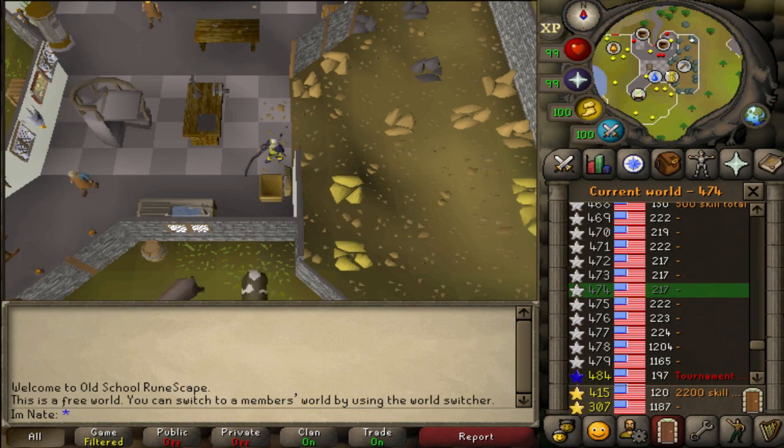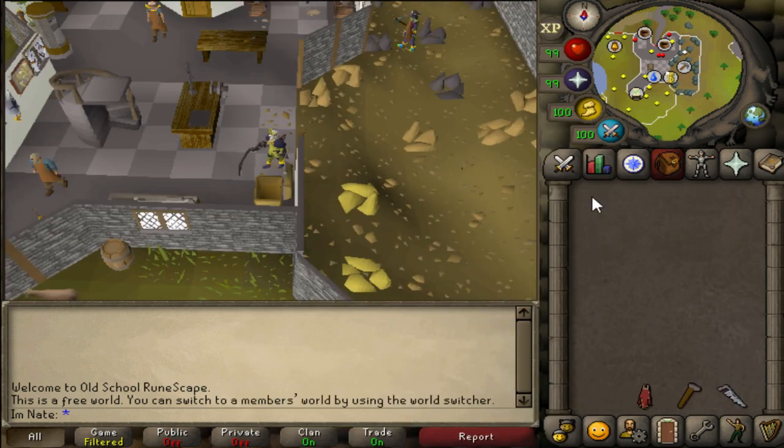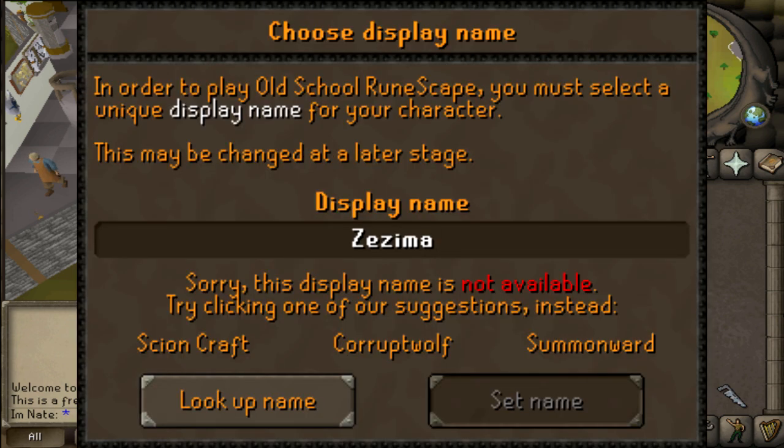A few other updates today: they made it so that when free players open their skill tab, all the members skills are grayed out so they can see which skills are free to play and which are members. Also, there is an update to player names — when players log in without a display name and attempt to search for one that's not available, they will be presented with three available options.